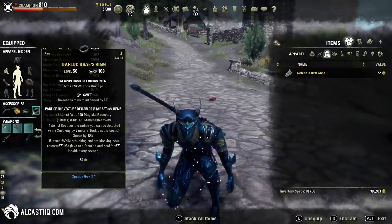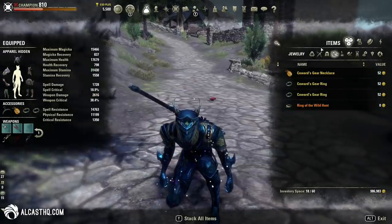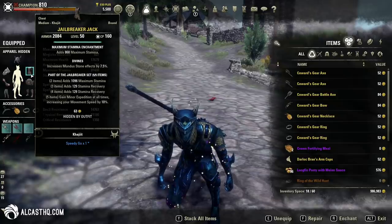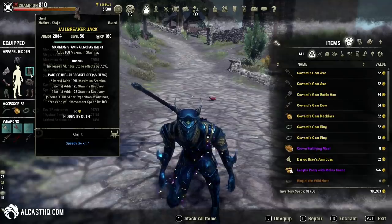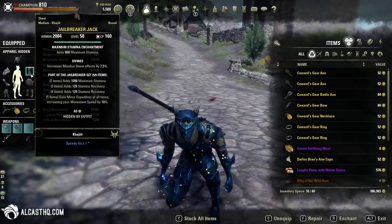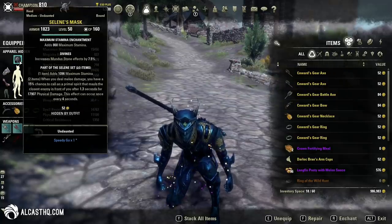For gear, I have a setup with Ring of the Wild Hunt and one without it. Let's first check out the setup without the mythic item. Jailbreaker gives us Minor Expedition at all times, increasing movement speed by 10%. It's not a lot but it's up all the time — you could technically use another set here if you want to boost damage instead. With this setup we can reach 200%. For the monster set I simply use Selene because it helps deal damage in combat, but you can use whatever you want.